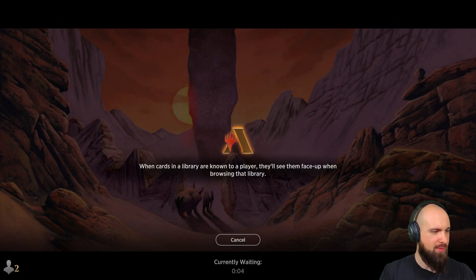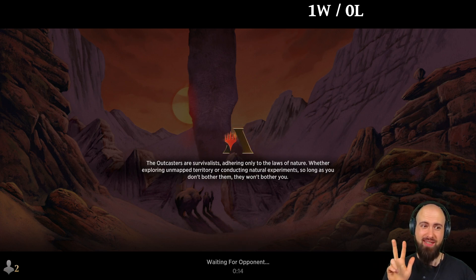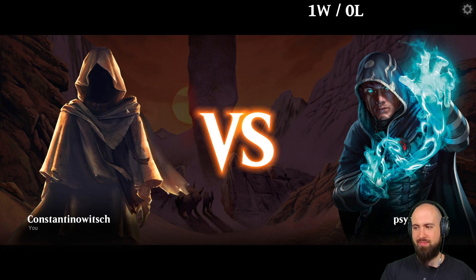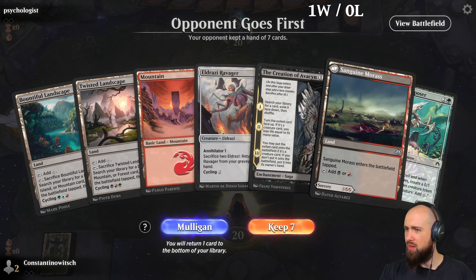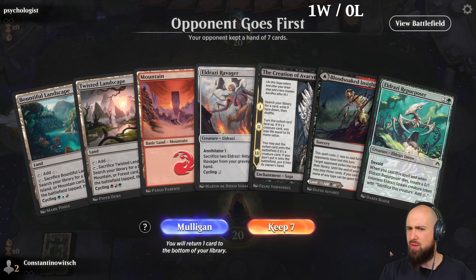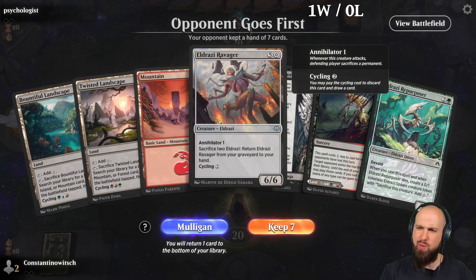So we won one of our three best-of-threes — if we can win another one I'm already happy, but if we win three that would be really awesome. Play against a psychologist — that's strange. This hand is playable, it is a little bit slow. First we are going to fetch forest, then probably play the mountain.